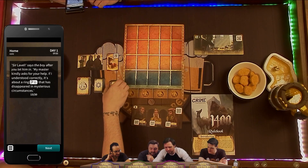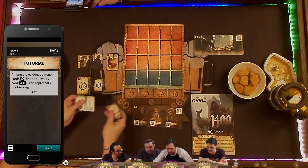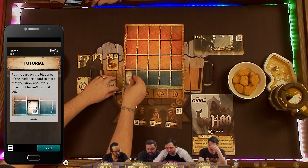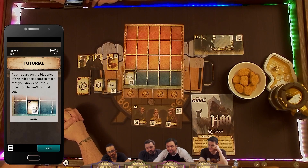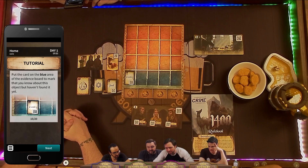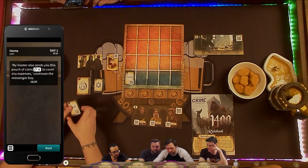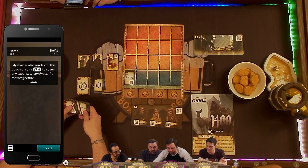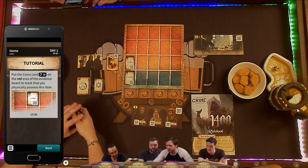Somebody want to fish that out? Among the evidence category cards, find the jewelry card. This represents the lost ring. Put the card in the blue area of the evidence board to mark that you know about this object but haven't found it yet. My master also sends you this pouch of coins to cover any expenses, continues the messenger boy. Money — card number 38. Put the coins card on the red area of the evidence board to mark that you physically possess this item.